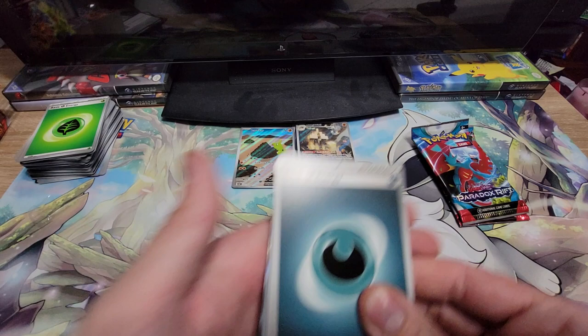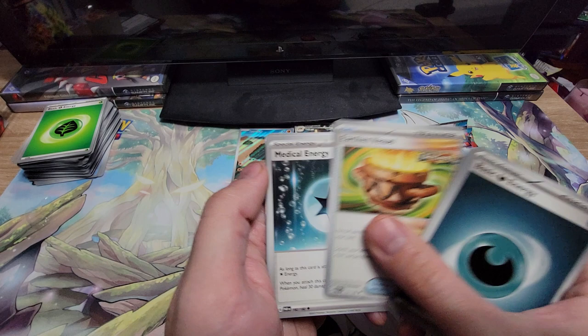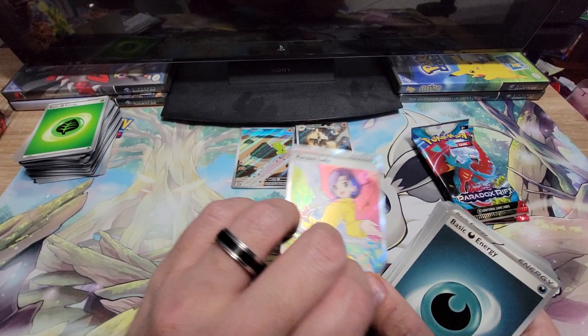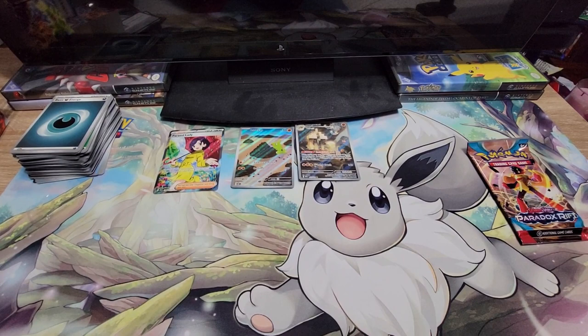Code card. Got your Dark Energy, Feebas, Aipom, Pansage, Mantyke, Earthen Vessel, Medical Energy, Iron Bundle, Reverse Flittle, Reverse Porygon 2, and — we got a Full Art Trainer card! I definitely need to pull out some sleeves. We got something! It only took ten packs.